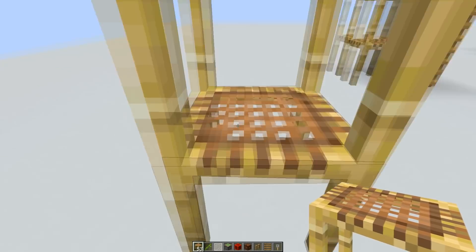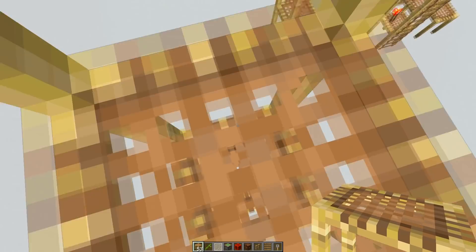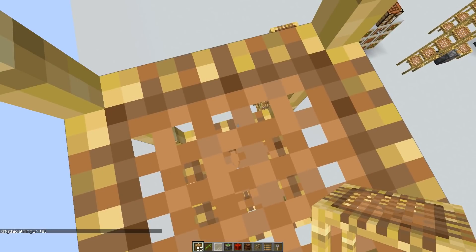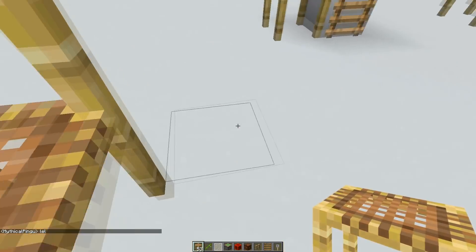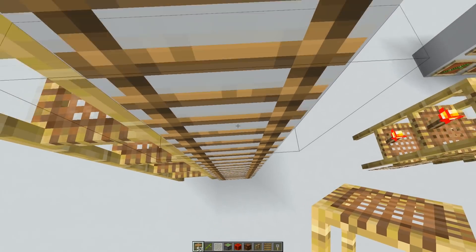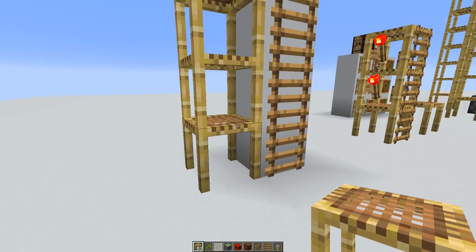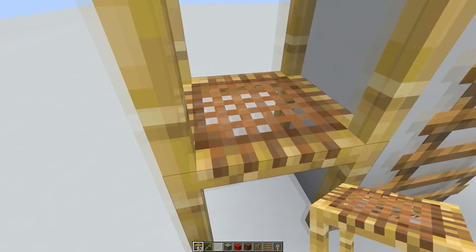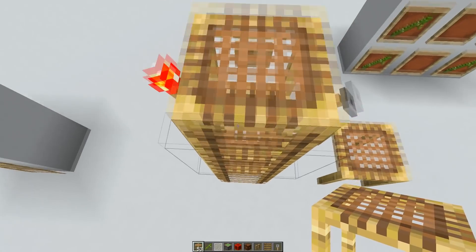You can also walk in the scaffolding and translocate through it. If you press space, like you do with a ladder, you go up, and if you press left shift by default, you go down. The climbing and descending speed is just as fast as a ladder. It's not an overpowered super-fast elevator block, though I think it's a bit weird that you can walk into it — I'd prefer if you could climb the outside.